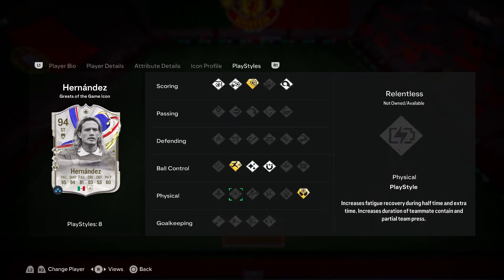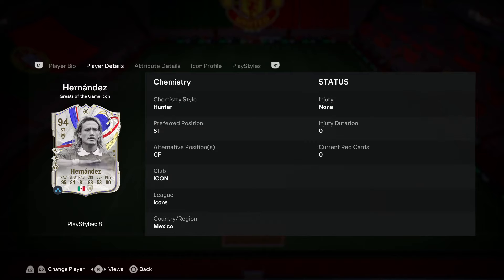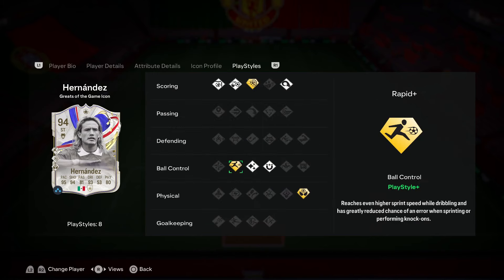When we dive into his play styles, he has eight play styles and three play style pluses: power shot plus, rapid plus, and aerial plus. The power shot plus — I don't know why EA keeps giving this to players; I'm not a big fan of the mechanic right now. The rapid plus is honestly such a massive bonus — it's going to allow Hernandez to be really explosive, and combined with the explosive acceleration type, it gives him a massive advantage over defenders.